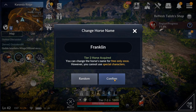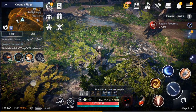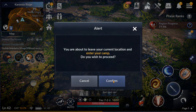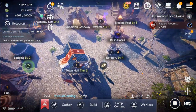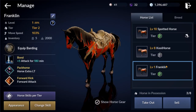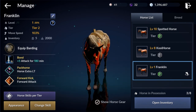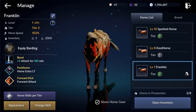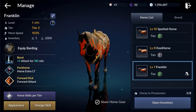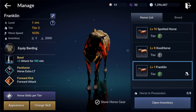I guess Franklin's a good name for a horse! And there we go - we just captured ourselves a brand new horse. This was a tier 2 horse, which we can then breed. If we head back to our camp, we're going to have to level it up, take it out, ride it around, and then we can breed it with our other tier 2 horse to get ourselves a tier 3. So there you guys go - that is our guide for capturing and finding horses in this game. If this guide helped out at all, please leave a like on the video and subscribe for more Black Desert Mobile videos. Thank you guys so much and I'll see you next time!